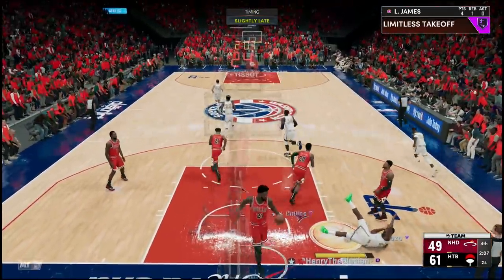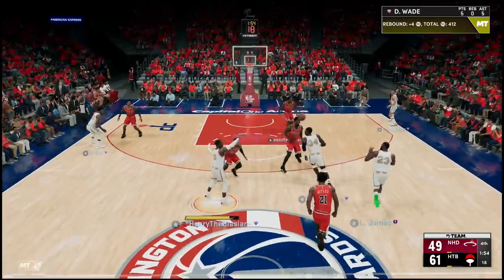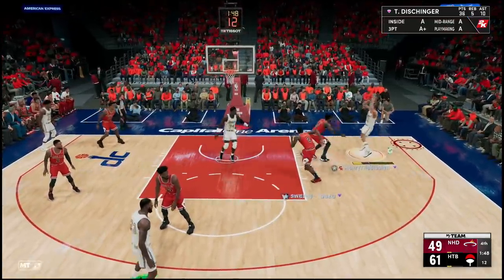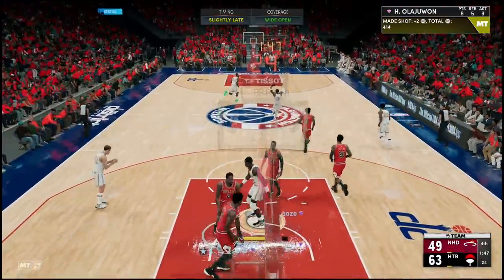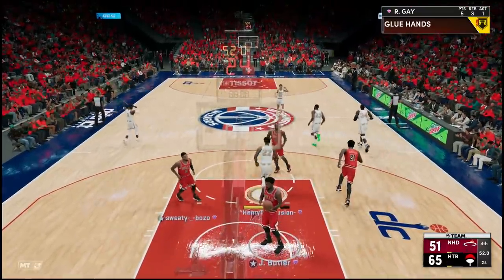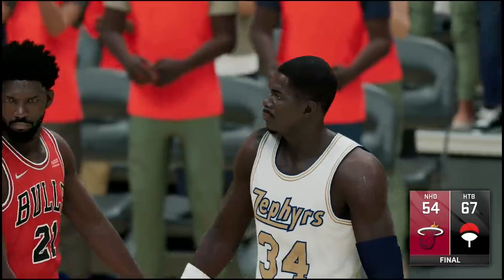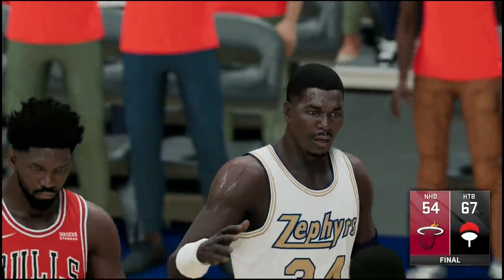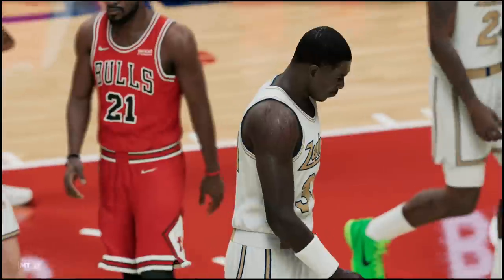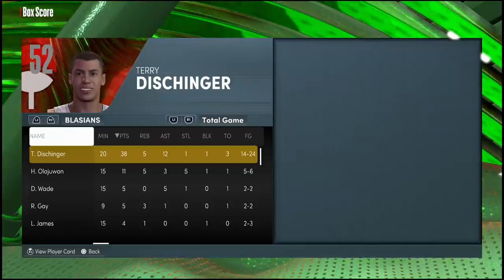LeBron, let's keep pushing the pace. Right to Terry — he was trying to bait that. Get around that screen — stopping, cross him over. Thank you! Moving midi — Terry Dischinger, you're a damn bucket. Just under a minute to go and we're doing our thing. Rudy Gay with a beautiful cut, reading that double team incoming and putting it down. GGs to my opponent — Terry definitely came out here and we hooped. We win this game 67 to 54.